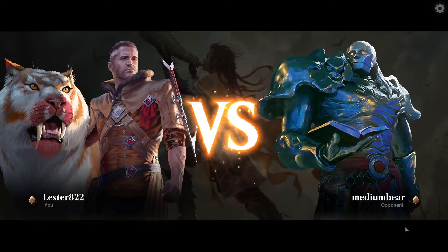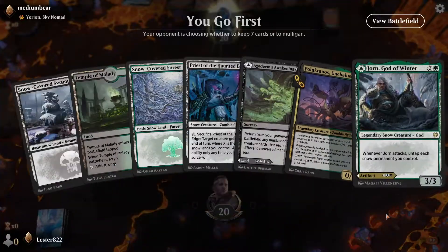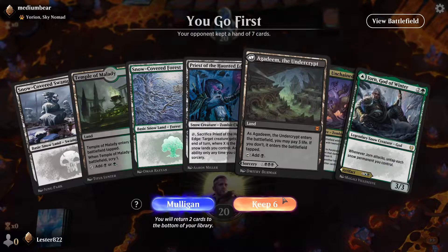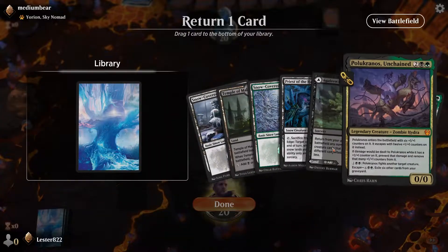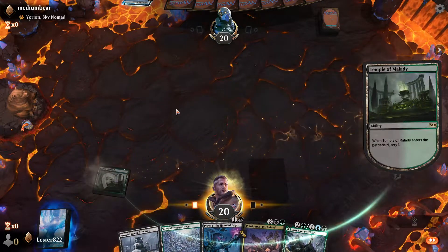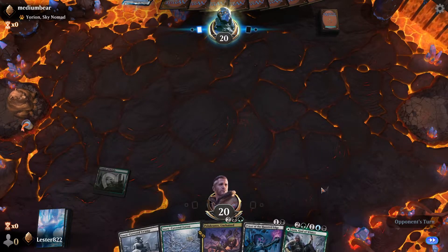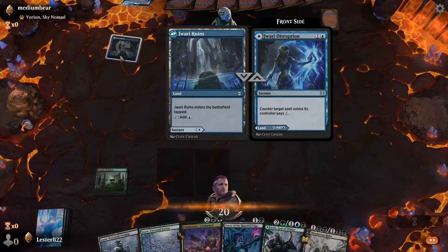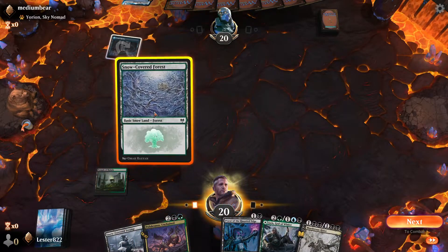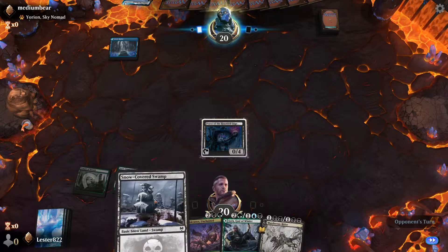What are the odds he's playing Rogues? This first hand's not great, this one is better. I'm gonna dump the Agadeem's. We don't have blue, which I don't love. I think I'm dumping this, which might be the wrong play, but we're looking for blue mana here just because I love the Priest of the Haunted Edge and Caldring interaction. We're playing against a Yorion deck, so at least it's not Rogues. I'll get down a Priest of the Haunted Edge just so that it can't be countered.